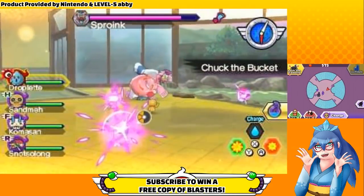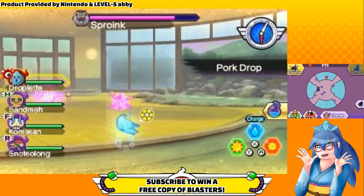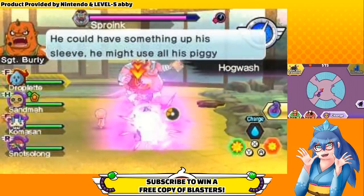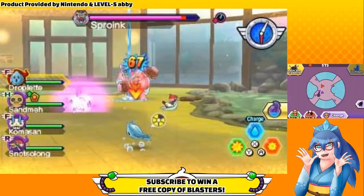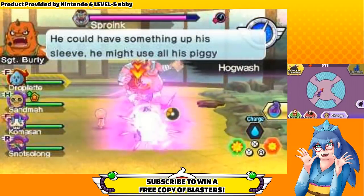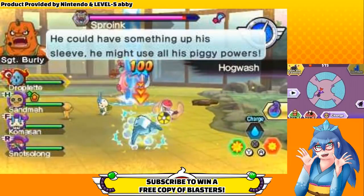Sproink keeps his original three moves, but now his attack pattern is more random and he's got a few new tricks. His first new attack is Hogwash — he takes one and a half seconds to produce a sudsy bar of soap and slides it across the floor in a straight line directly targeting one of your team members. It's sudsy, slippery, and fast. Getting hit won't just deal damage; it'll also make you sudsy for a short period, causing you to slide across the arena.